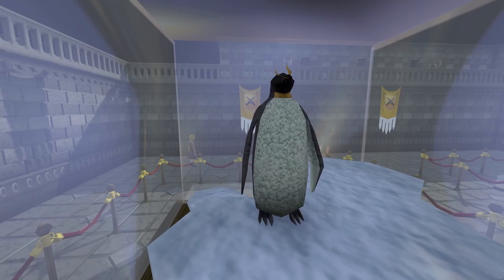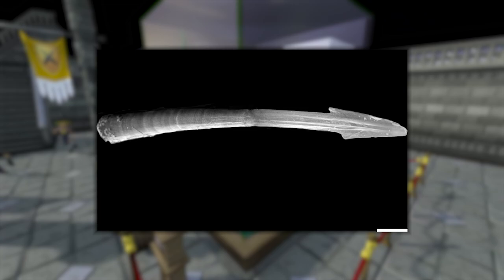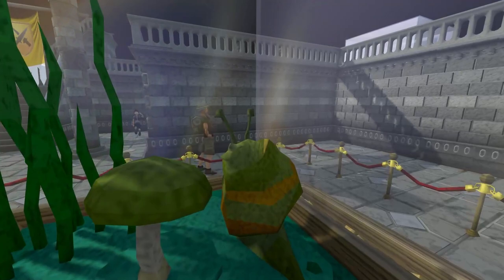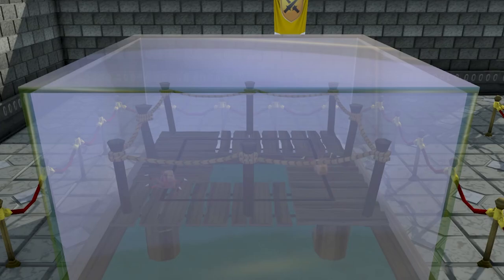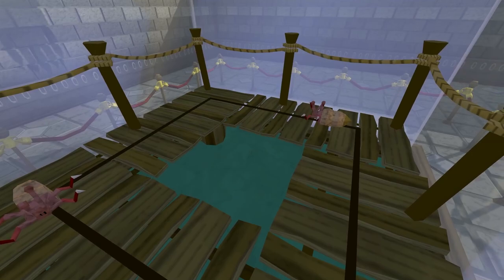Snails stab each other during mating. They have these things called love darts that puncture their mate during — you'd think this was some gamete delivery system, but nope. It's just some weird, violent sexual selection that snails do for some reason, because nature is baffling. Snakes have tails — and it's not just their whole body; it's specifically the length of their body after the cloaca. Sea slugs: many different kinds of marine invertebrates are referred to as sea slugs — nudibranchs, sea cucumbers, and sea hares, for instance.